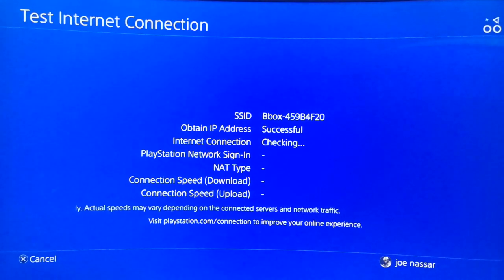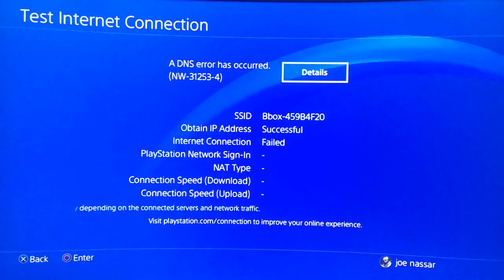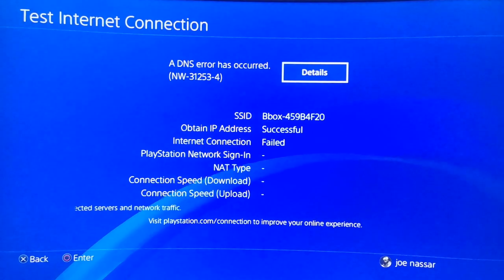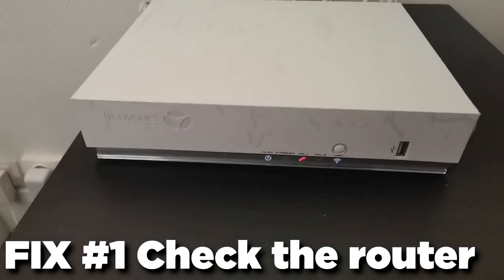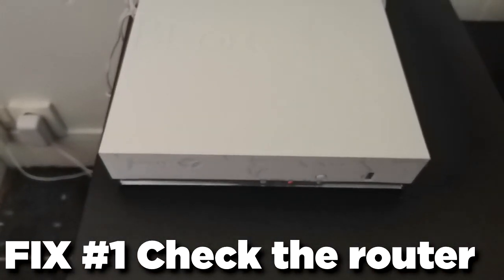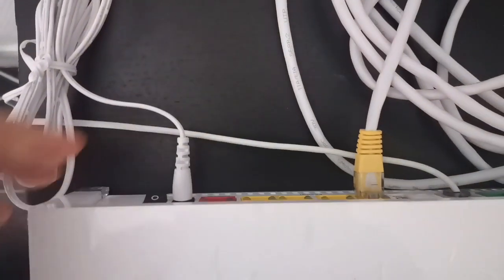What we're going to do to start is to do a regular internet connection test and try to identify if the problem is coming from the internet connection — where it shows a DNS error — or the PlayStation Network sign-in, which also will show a DNS error in most cases. First of all, check your router: if you have any red lights or lights that should be on but are off, it means there's a problem. Make sure all your cables are correctly connected and plugged into the router, then restart your router. If any problem persists, call your internet service provider to make sure the problem is not coming from them.